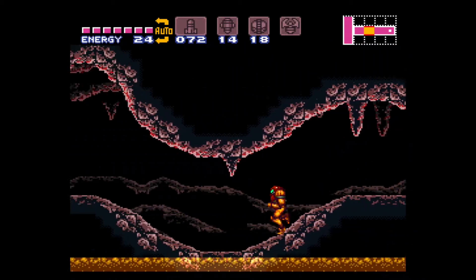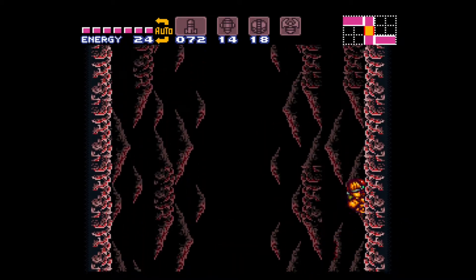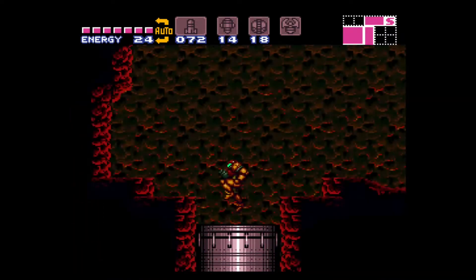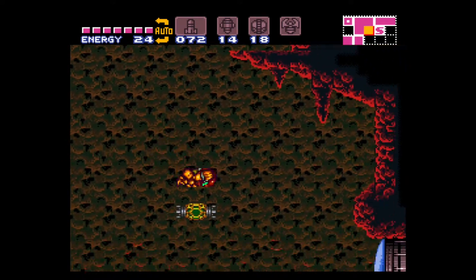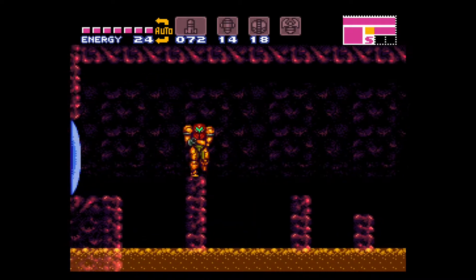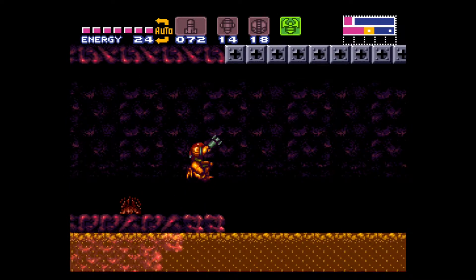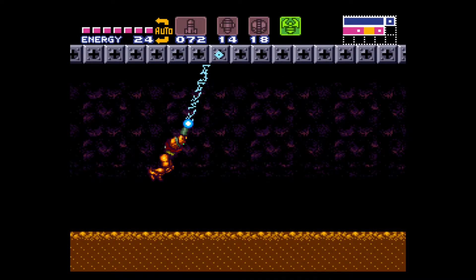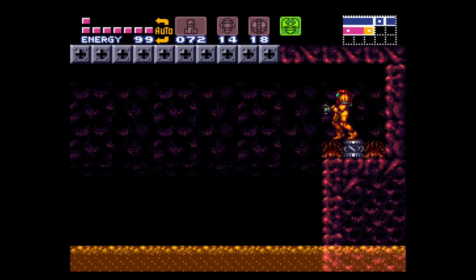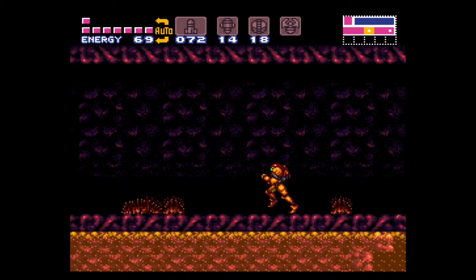Whenever you have the gravity suit, the acid still hurts you, but it's not 30 or 40 energy per second anymore — it drops it down a little bit. Now it's time to go get that energy tank. You can see there's a dot on the little mini map to the left of me. There's not actually an item over there at all, or at least I don't remember there being one.